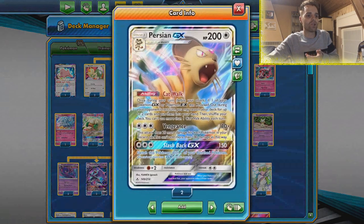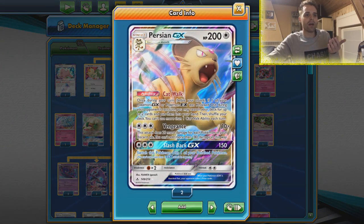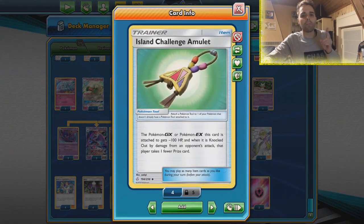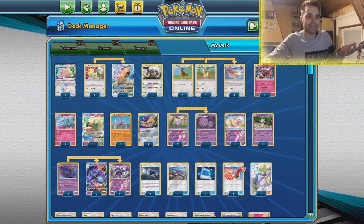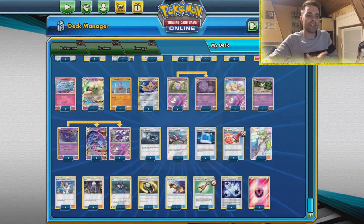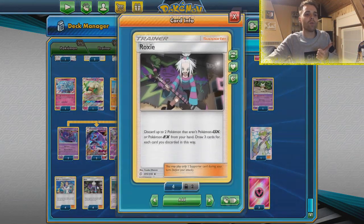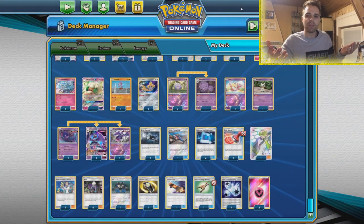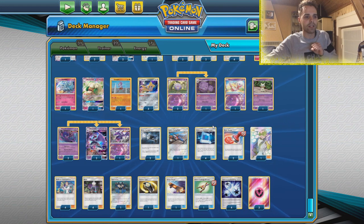We have Persian GX, which can use the Catwalk to get the combination pieces. With the Island Challenge Amulet, Persian GX only gives up one prize card, which is fantastic. We're going to rely on the Pidgeotto Airmail, and that means we're going to be running Elm's Lecture for our initial draw. Airmail in combination with Roxy will give us a lot of cards — no need to resort to Steven's Resolve. We're just going to go crazy with Roxy and Elm's Lecture.